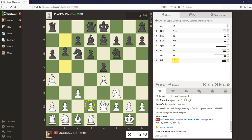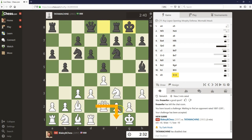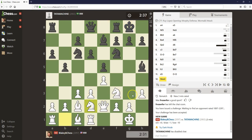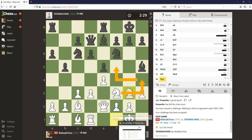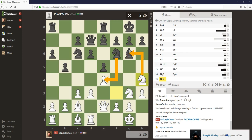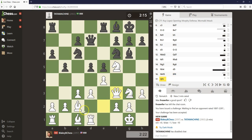I usually castle long if black goes for this bishop c5 idea and allows some of these annoying pins to happen. This is a little more passive from black, so I'm going to castle king side. I'm actually pretty happy when black plays this because this bishop can be a target. I'm just going to bring my knight around and gain a tempo when we come to g3 — black is either going to give us the bishop pair or we play knight h4, knight f5.